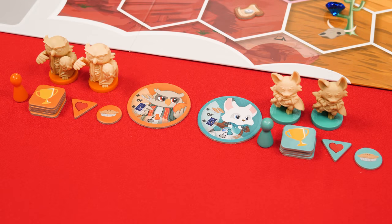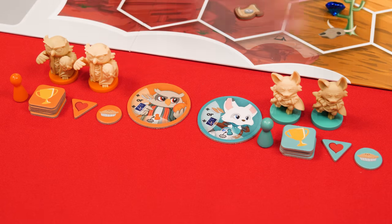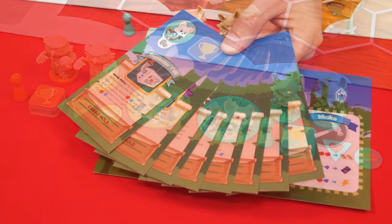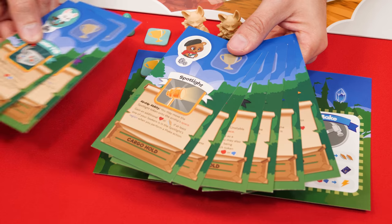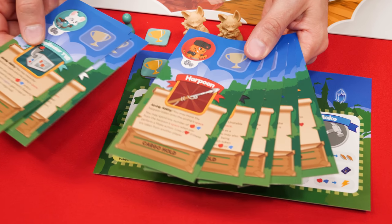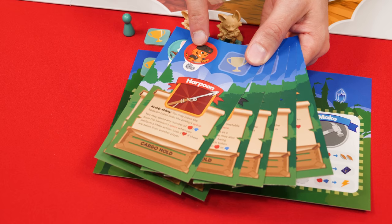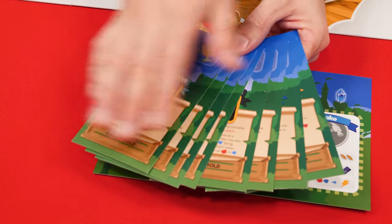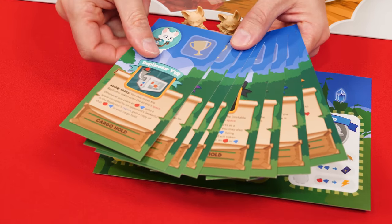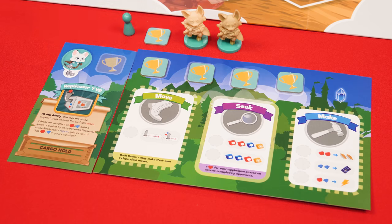This expansion comes with two new factions, the Owls and Foxes, and all of their necessary pieces, which we'll use in our examples during this video. Each player is then assigned one of these airship mats, and there are two different ways that you can do this. The expansion comes with one for each faction, so you could assign the mat to its matching animal kingdom, or you can mix all of the mats together and assign them randomly, but either way the mat is then placed to the left of the regular mat.